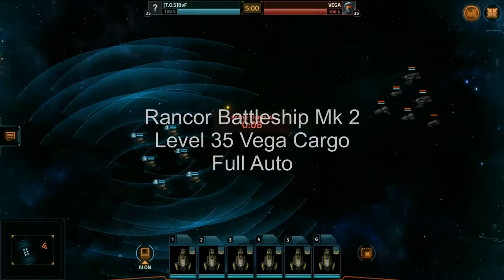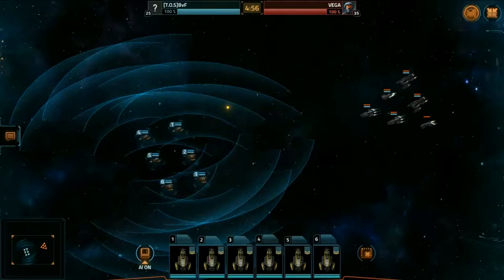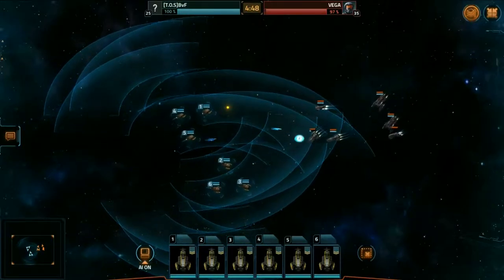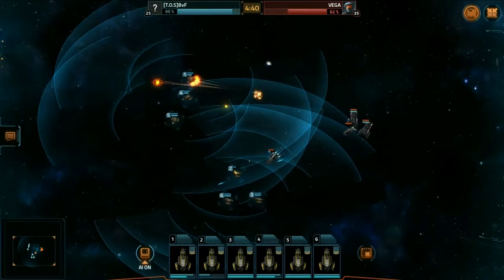And here we go with the Rancor Battleship Mark II. It's a handy little fleet, very quick. All ships are free instant repair — no wait. Very cheap fleet to run. Here we see it go against a level 35 with very little damage truly considered.